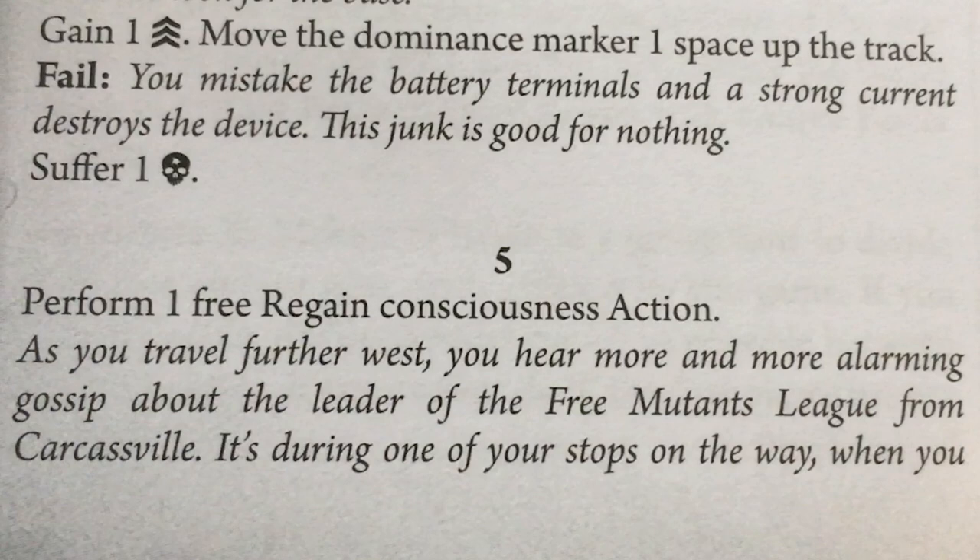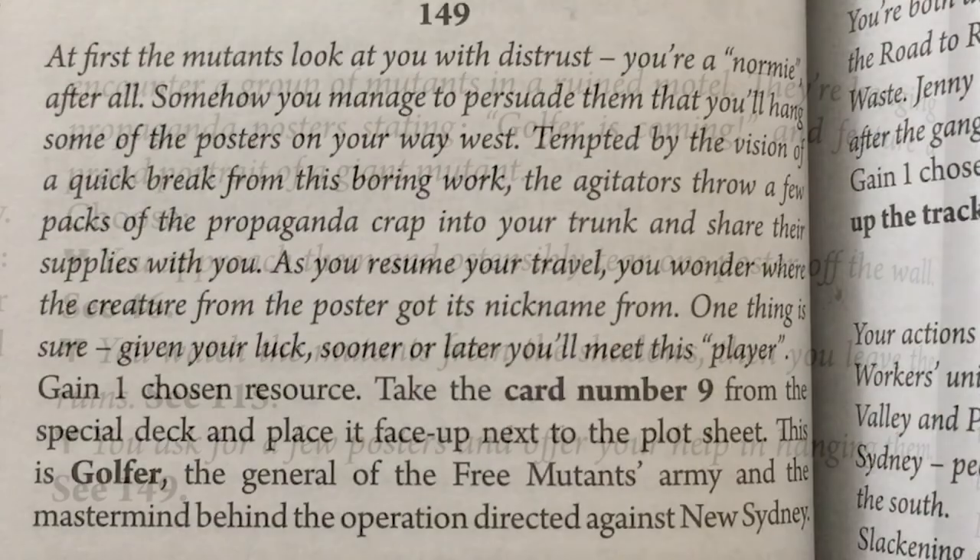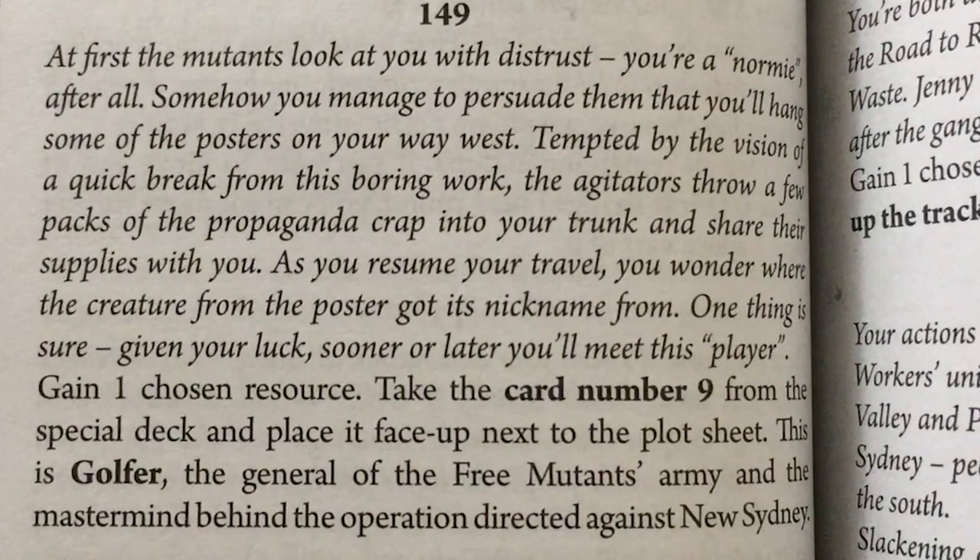As you travel further west, you hear more and more alarming gossip about the leader of the Free Mutants League from Carcassville. During one of your stops, you encounter a group of mutants in a ruined motel hanging propaganda posters stating 'Golfer is coming,' featuring a proud portrait of a giant mutant. I can approach them and tear a poster off the wall, watch from the shadows, or ask for posters and offer to help hang them. I guess I'm in for a penny and for a pound — let's go ahead and do the helpful mutant one.